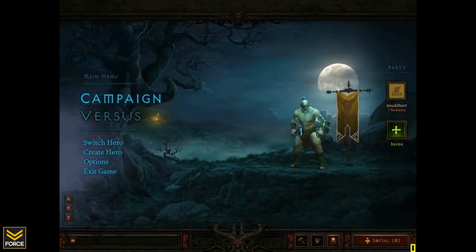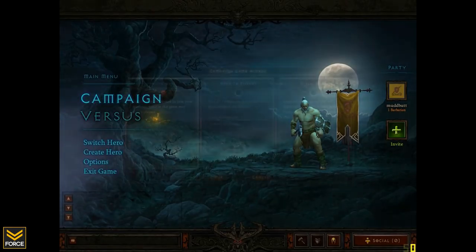Now once you select your character, you'll be brought to this main menu area. You've got the option of campaign versus, and then you can see switch, create, options, and exit game.